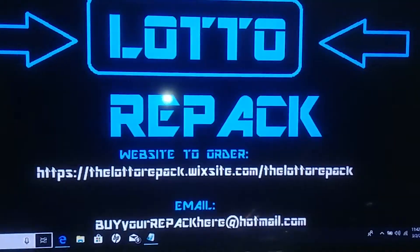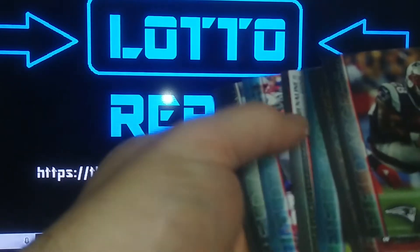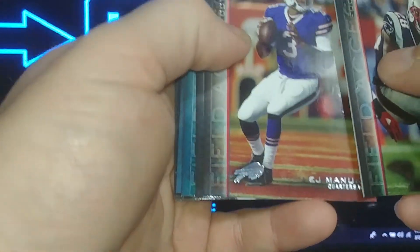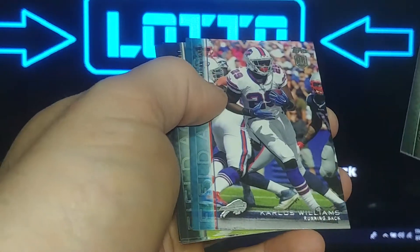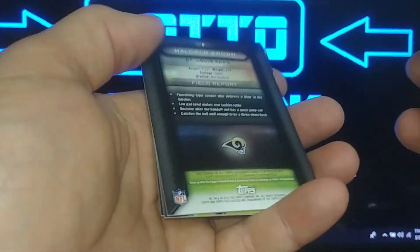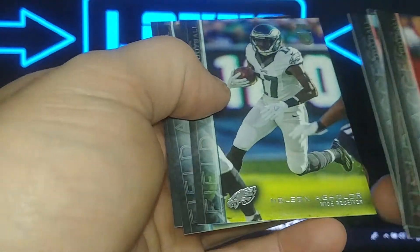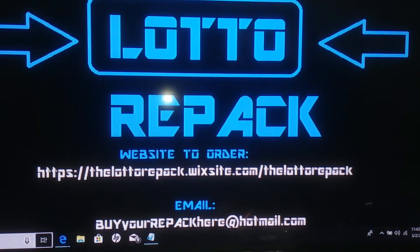For the final pack we have Field Access, which is guaranteed an autograph — hopefully a decent one. Let's see: James White, E.J. Manuel, Tom Brady, Matthew Stafford, Jameis Winston rookie, Carlos Wims rookie, Michael Brown rookie auto not numbered. Also Nelson Agholor rookie, Zeke Lancer rookie, and Richard Rogers rookie.